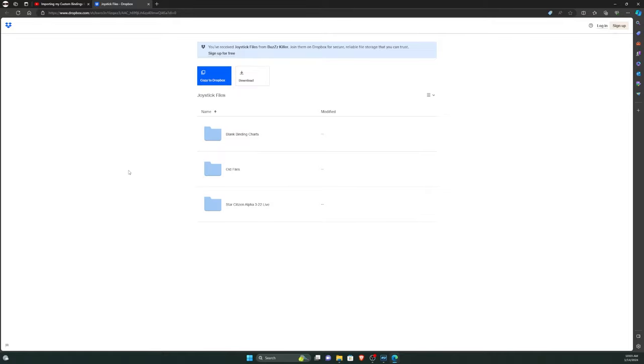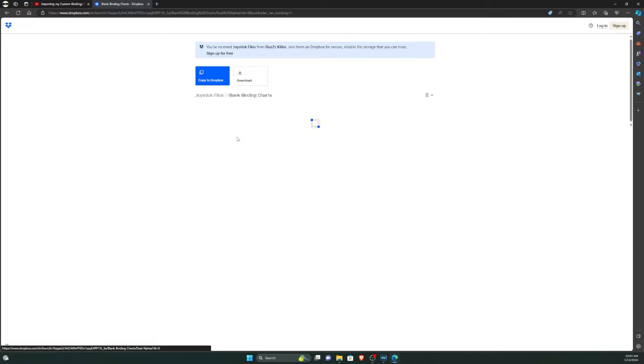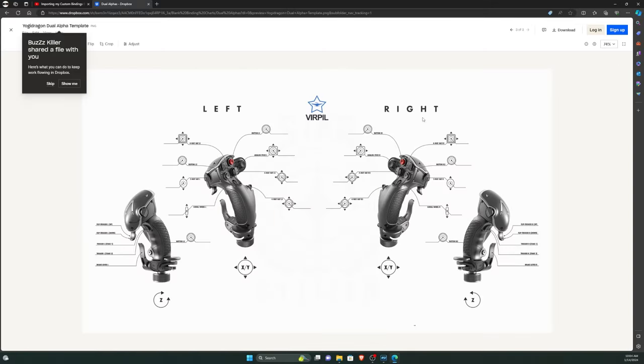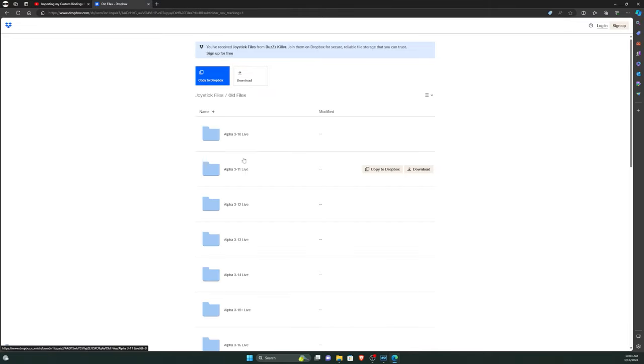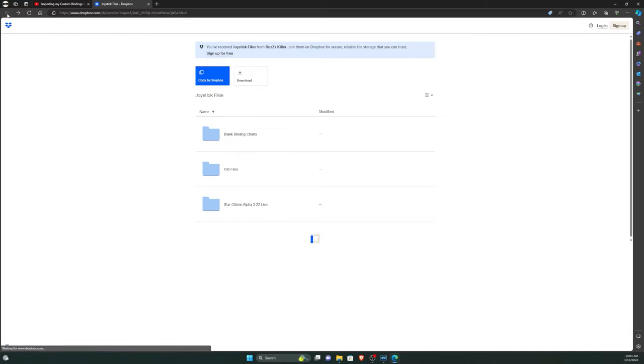Let's start with where to download the files. In the current video description, you'll find a link to my binding files, which is a Dropbox link. When you click that link, you'll be brought to a folder with three sub-folders. The first is blank binding charts — if you want to download binding charts for your setup, you can use these to create your own. The second is old files, which contains all of the previous patches I've created bindings for, though they're probably not going to work with the current patch without modifications.